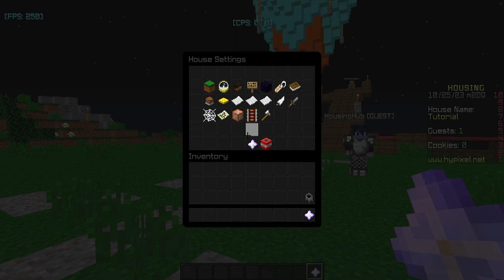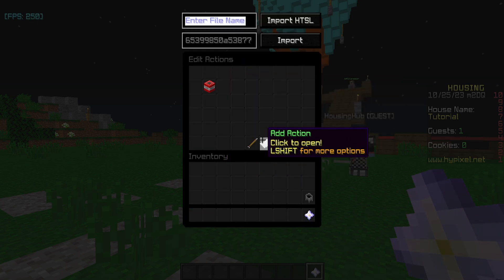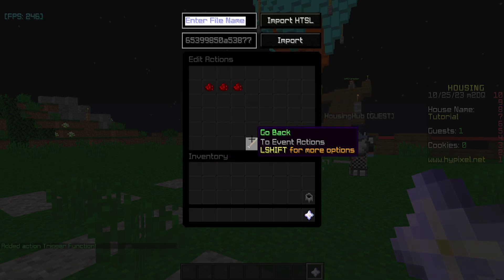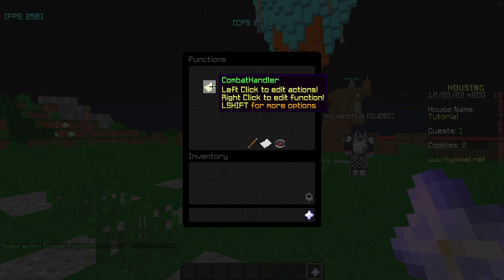Now we're going to go to the functions. Actually, we'll just go back real quick, go to event actions. If you created the function already, then we'll just go inside here and add an action to trigger our function combat handler. If you didn't create the function yet, then we're going to do it right now. Functions — just create a function here. I just call it combat handler.